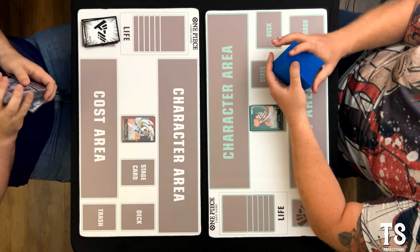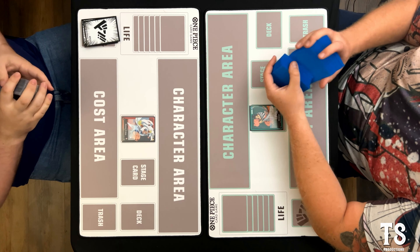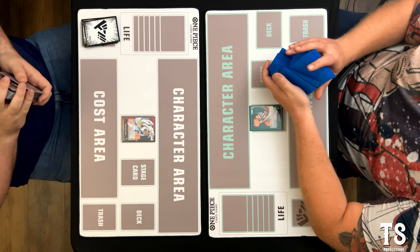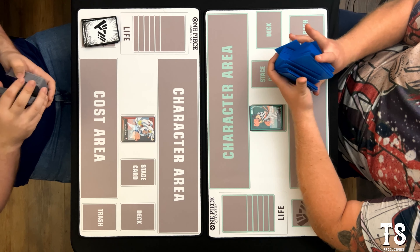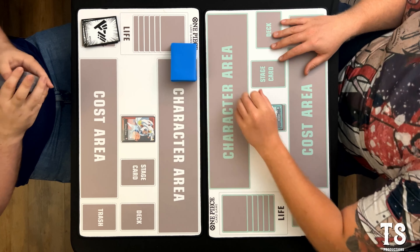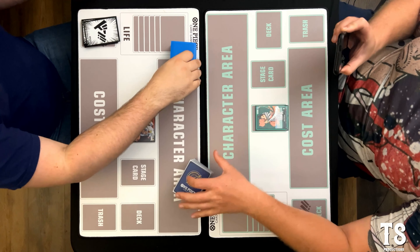Whenever you equip a Dawn to a leader or character, you can give something your opponent has minus one cost every time you equip a Dawn. That character does have to be a seven cost or less already, so you can't target things like new gates or Odins. But anything else is fair game to lower down so that you can Kobe it or Sakazuki it away at a nice cost.